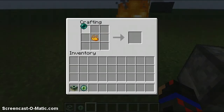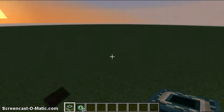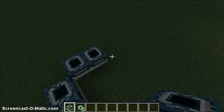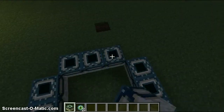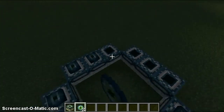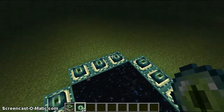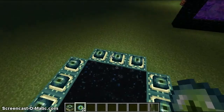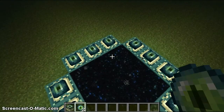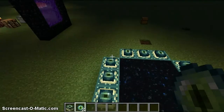Now when you find the stronghold and the End Portal, it'll look just like this. In Creative mode, this is how you build it. I personally have never been in a stronghold because my friends always found them for me. You just take your Eye of Enders and tap each of the End Portal frames with it. Eventually the portal will activate — just make sure you're placing them three blocks on each side and not on the corner blocks. I used to make that mistake a lot.